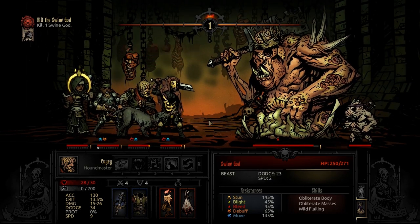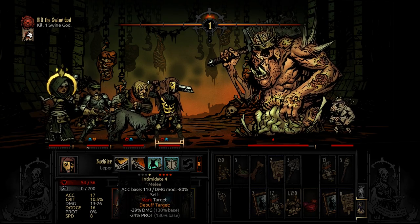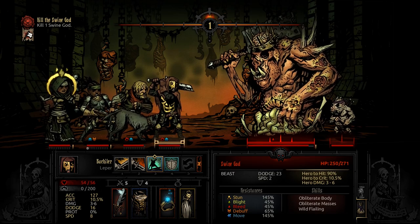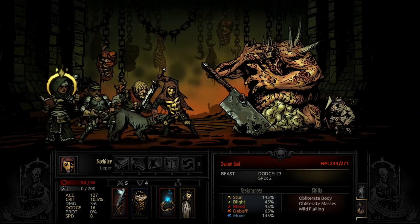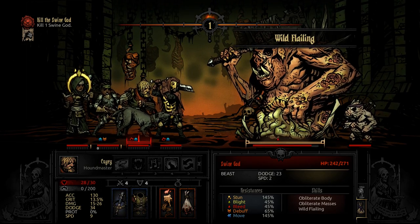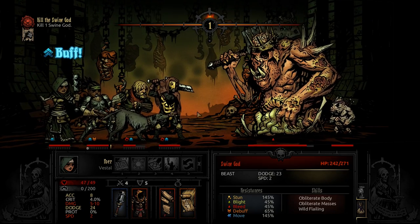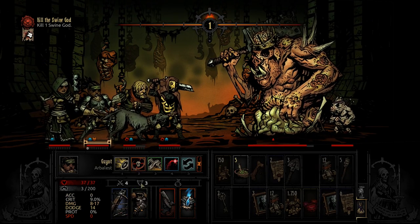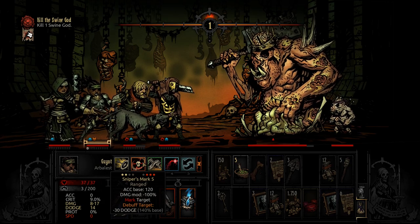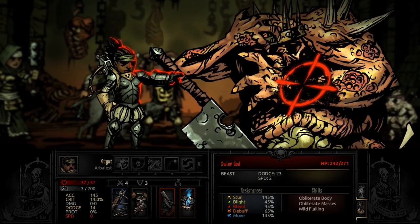Now we could remove the marks if we want to. I need this debuff to land, because this will decrease the damage the boss does. He resisted — damn it. Well, that's just unlucky. He only has 65% debuff resist. At least he didn't do a lot of damage — he can do like 30 damage quite easily. Now we can mark him — this will also reduce his dodge. Hopefully. It did.